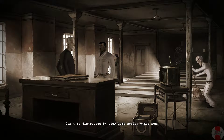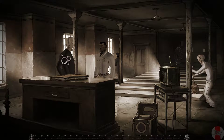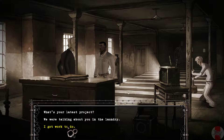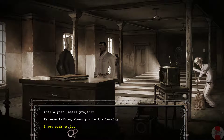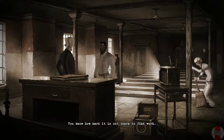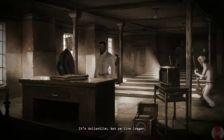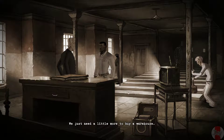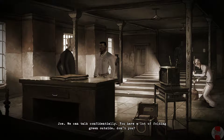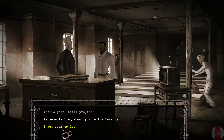Don't be distracted by your dame seeing other men. I didn't say anything about her. Use your time here to save your soul. What's your latest project? A program for cons who get their walking papers — you know how hard it is out there to find work. Gonna give them street jobs, turn them into squares. It's dullsville but you live longer. We just need a little more to buy a warehouse — I make three cents an hour. Father Joe, we talked confidentially — you have a lot of folding green outside, don't you? Priests shouldn't believe in fairy tales. I got work to do.